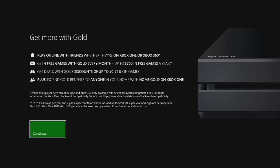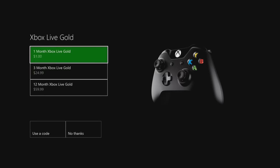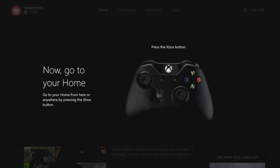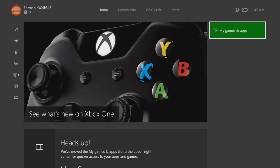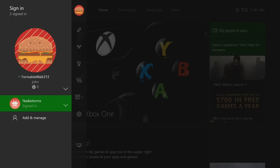So you can see I have an account without Xbox Live Gold — it says you don't get Xbox Live Gold, 'better with gold,' yada yada. I don't want any of that right now. Press the home button. So I don't have Xbox Live Gold — correct.